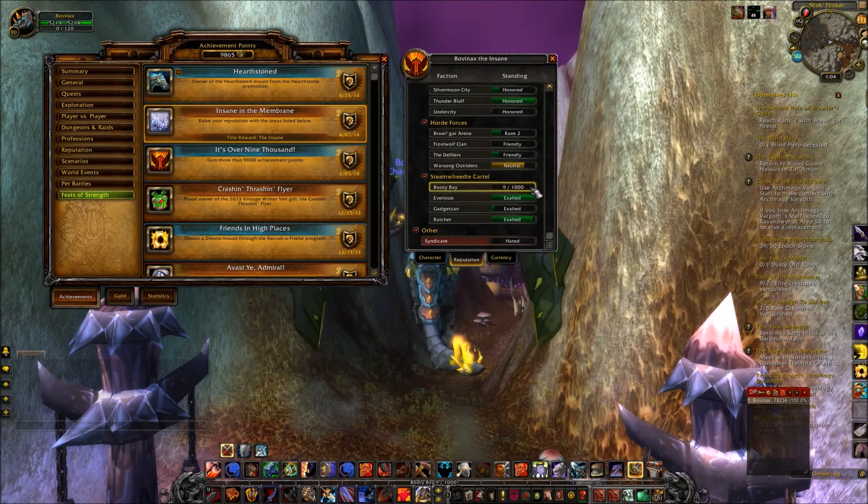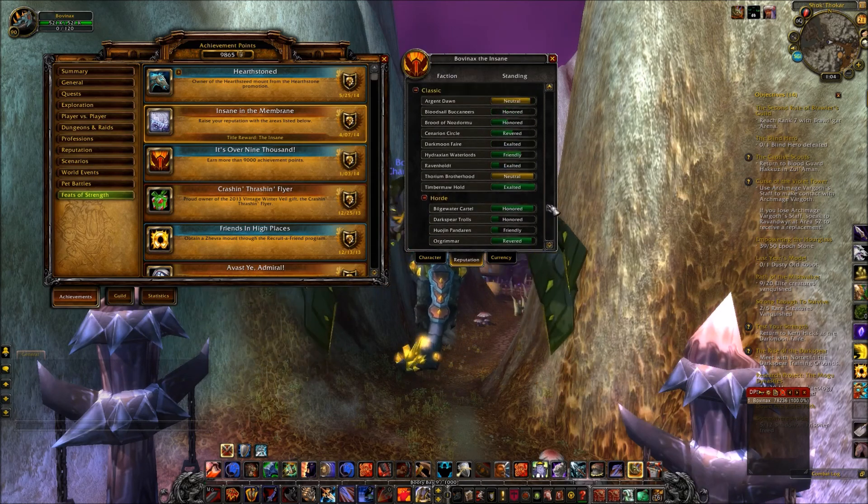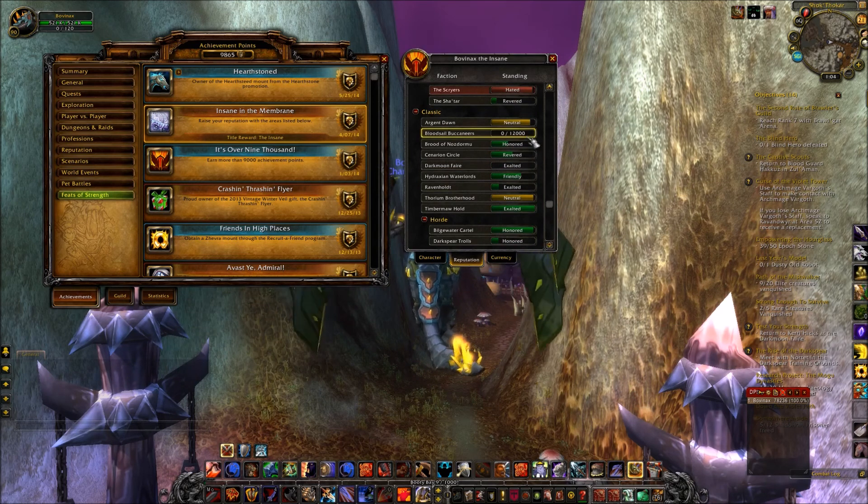To get the Insane title, you're going to need to be exalted with Booty Bay, Everlook, Gadgetzan, and Ratchet — those are the goblin factions. Ratchet is in the Barrens, Gadgetzan is in Tanaris, Everlook is in Winterspring, and Booty Bay is in Stranglethorn Vale. You don't need to worry about the Bilgewater Cartel. You'll also need Ravenholdt at exalted, Darkmoon Faire at exalted, and Bloodsail Buccaneers at honored.